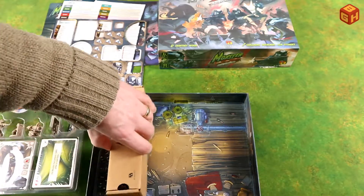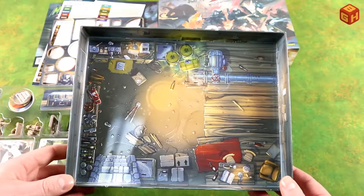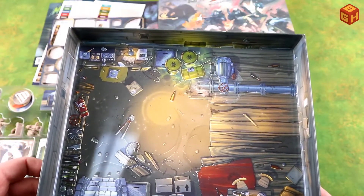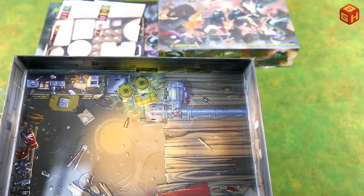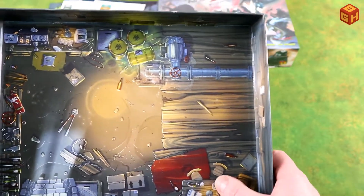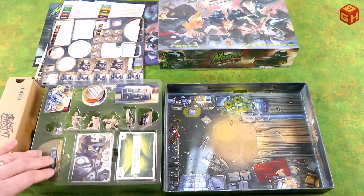The box itself is the game board, which is pretty cool. This is the basement — there are stairs leading down, a workbench, an old radio, vats of chemicals, a motor with a pump and a tube, and a little table. That's pretty awesome.